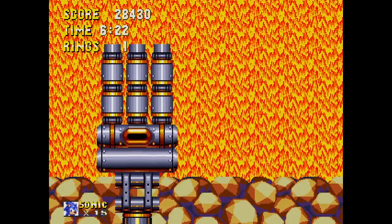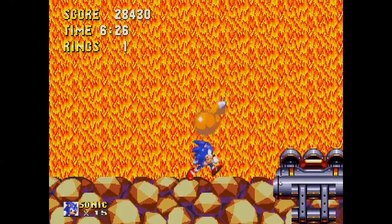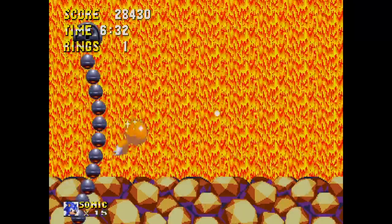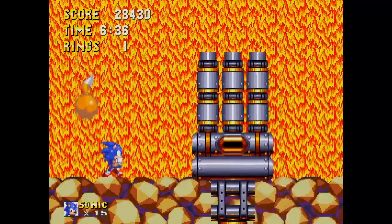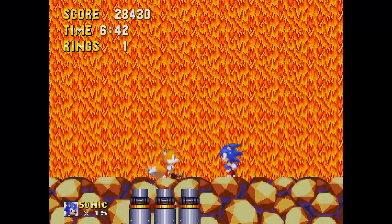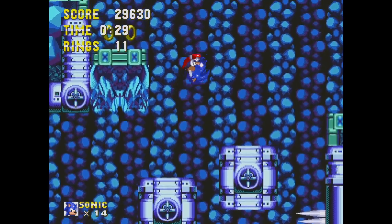In Act 1, I find the mini-boss really strange — just a giant hand and two tentacles with circular tips, no body. I love that lava waterfall in the background — isn't 'lava waterfall' kind of an oxymoron? Act 2 has this really calming design with a blue icy aesthetic and equally calming music.